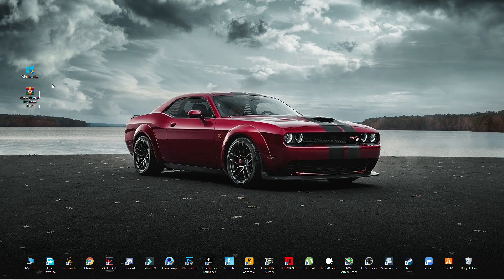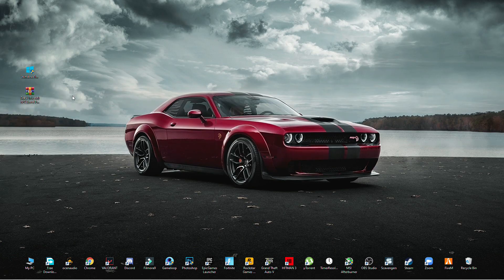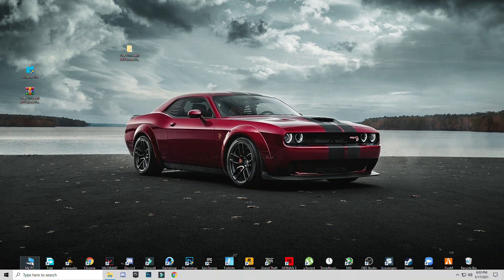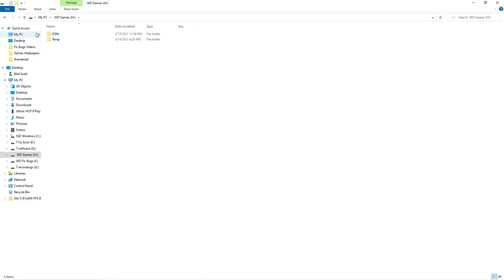After downloading these two files, simply right click on the GTA 5 FiveM FPS Boost Pack and click accept. Open the folder. Now you can see these three folders: DirectX properties, GTA 5 Pack, and timer resolution. Before we continue, open My PC and locate your GTA 5 installed location — where you installed your game. I installed it in Games and there I have the GTA 5 folder.